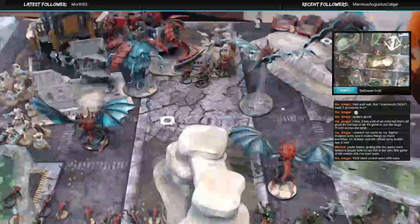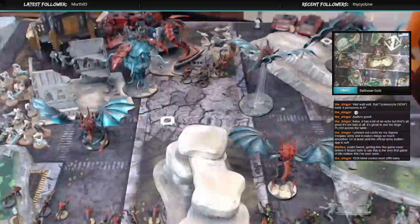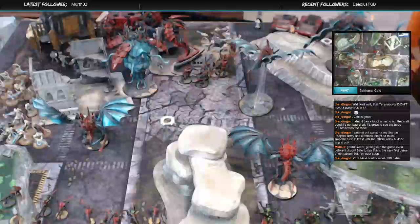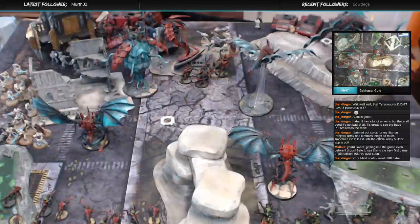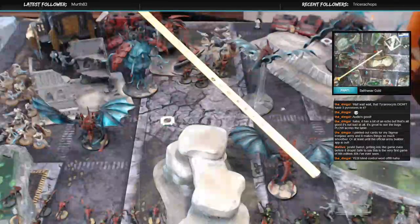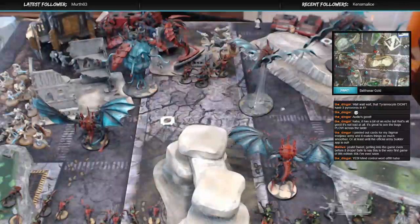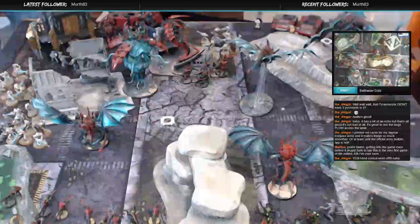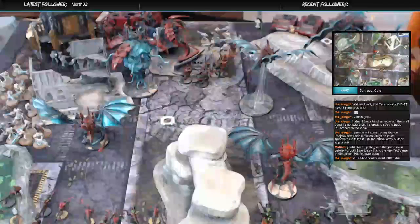So Wyverns first. Those can't shoot. Oh, this one can't, maybe. What's the range on the Swarmlord's ability to make these move? Six. These guys can move, run, and charge — and that's it. Yep. So they're eight plus three to six. Okay, so I'm gonna put the Wyverns into these guys. Actually, first of all, this Master of Ordnance is gonna put his barrage into this guy.